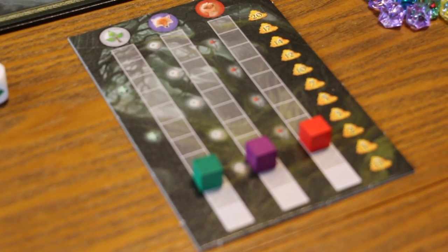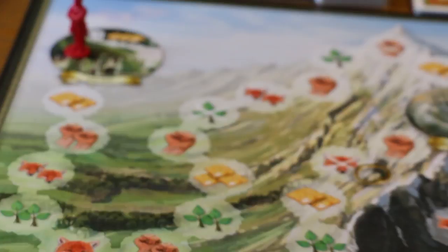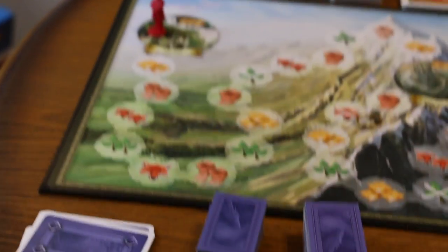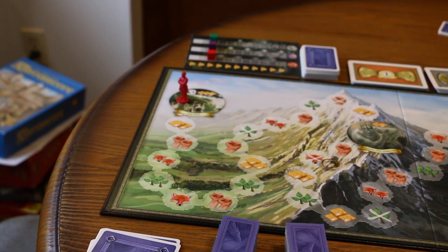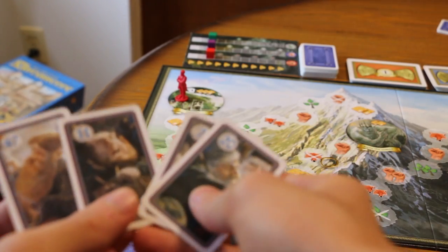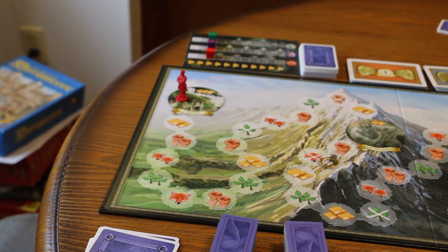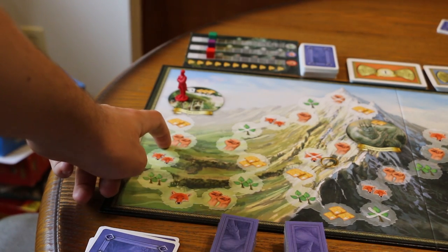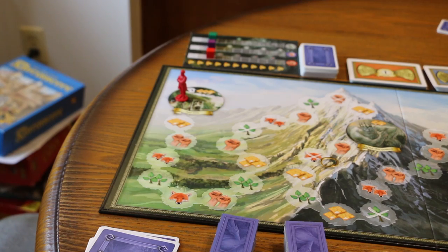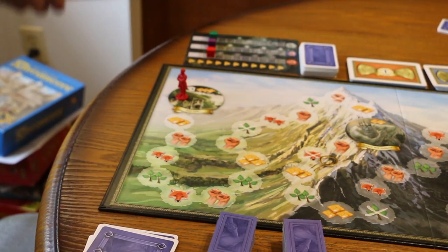Let's look at Bilbo Baggins over here. Now let me show you the dwarf cards — see how they're numbered. There's Moring Murt. The lower number gets the first space. As you can see, that card gives two lembas bread, two strike, two cunning, two wisdom — you get certain little points for each one. I forgot to bring out the lembas bread earlier, so forgive me.